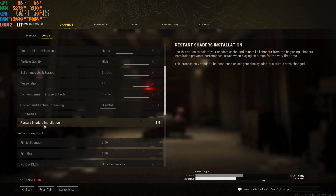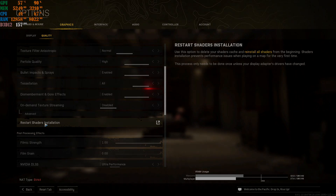To apply these settings, click Apply and then click Restart Shader Installation. Watch your frames climb up. If this worked for you, leave a like, leave a comment, subscribe to the channel, and as always — peace.